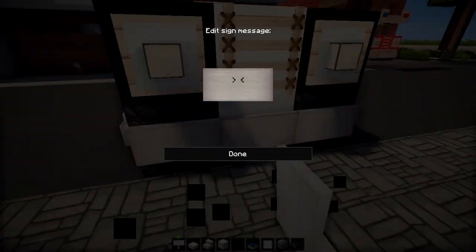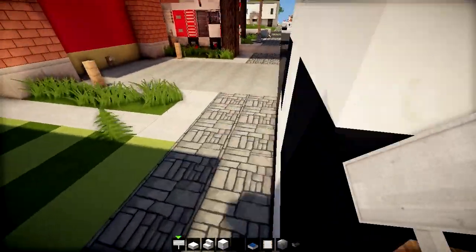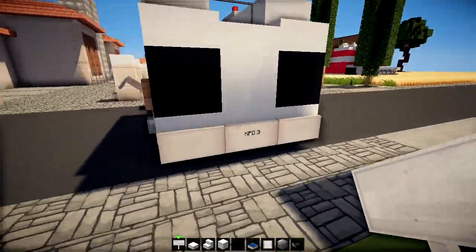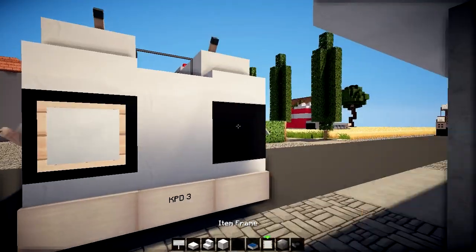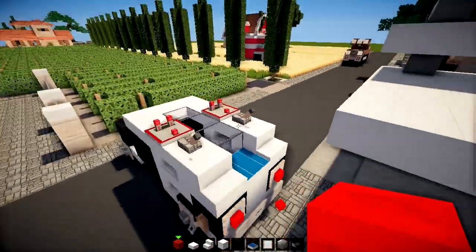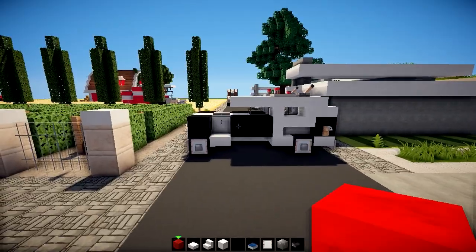In the middle one here, we're gonna write Kerales Police Department. And this is the third car, so KPD 3. I'm gonna do the same on the back — KPD number 3, because we already got two police cars over there. So one here and one here. Just look how cool this looks. Backlights — just gonna use block of redstone. Poop and poop. And this, ladies and gentlemen, is pretty much done.